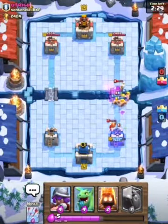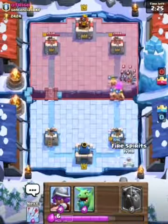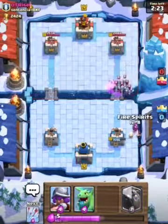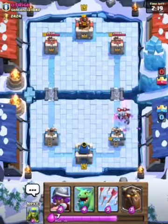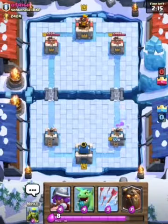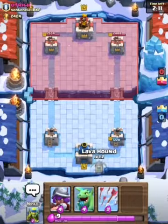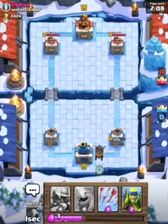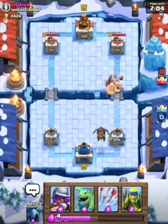That's an even elixir trade and he's got a little bit — that's a pretty decent trade. Let's do the Fire Spirits for some value. Oh shoot, he zapped my Fire Spirits, which gave him around 300 damage. Let's place the Lava Hound in the back to accumulate elixir for a big push.